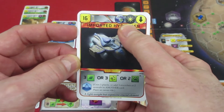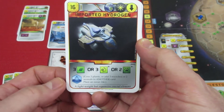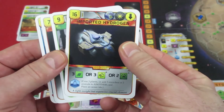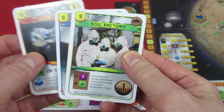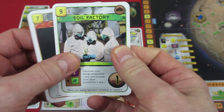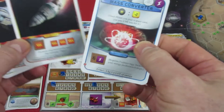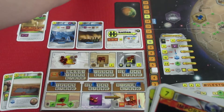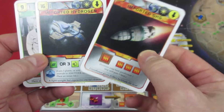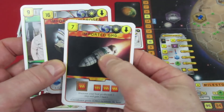Imported Hydrogen: as a one-shot, we can pay titanium for this one. 3 plants or 3 microbes or 3 animals — gain 3 plants, add 3 microbes or 2 animals — and place an ocean tile. Another card that might be worth grabbing: Soil Factory — decrease your energy production one step and increase your plant production one step. Lots of interesting cards. Mass Converter is not going to happen, so we're dumping that one. We have such a nice titanium production going on.